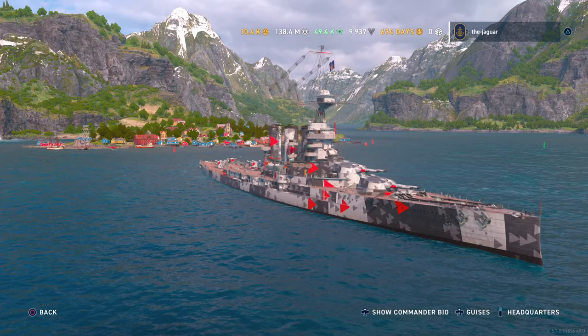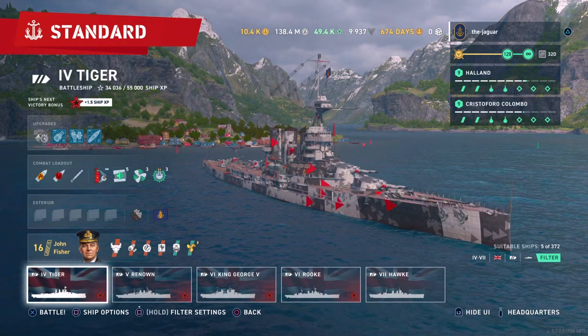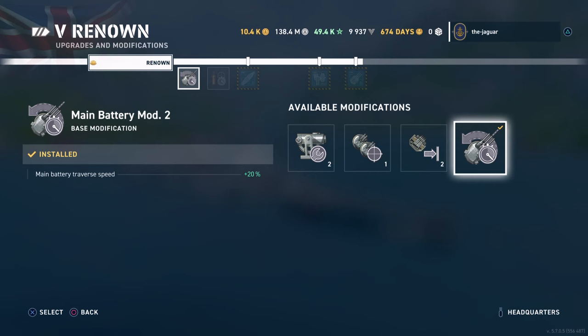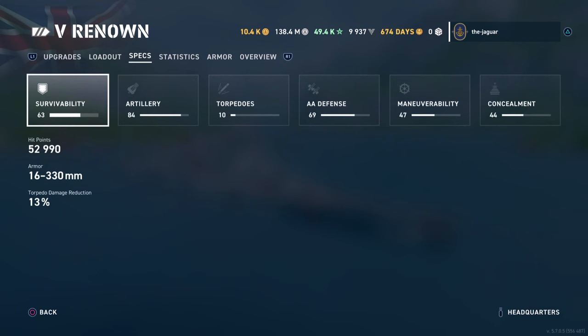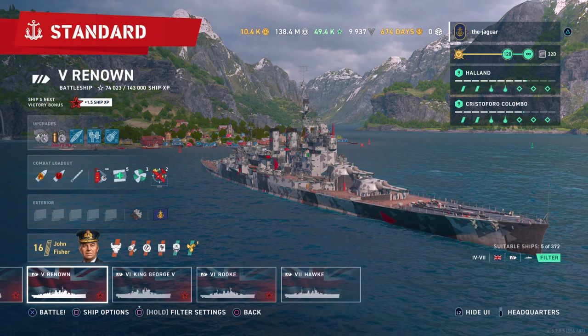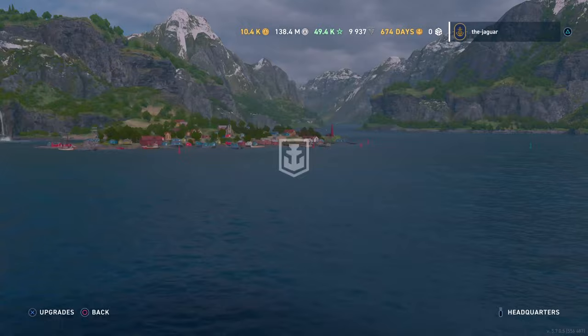The first thing you'll notice is that the traverse speed of the main guns is really suspect on all of the British battlecruisers. Therefore I have Main Battery Mod 2 installed in the first upgrade slot on all of them — it improves main battery traverse speed by 20 percent. Even so, the Renown still has a 37.5 second traverse speed, which is not great. The Rook and Hawk both come in at 25 seconds with the commander setup and all upgrades.